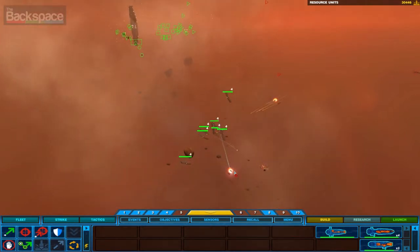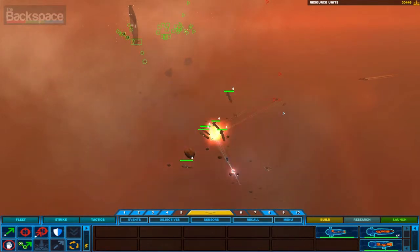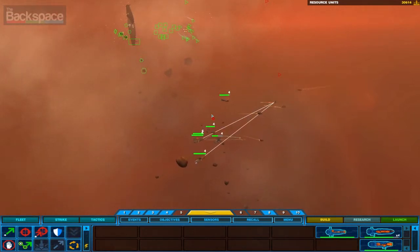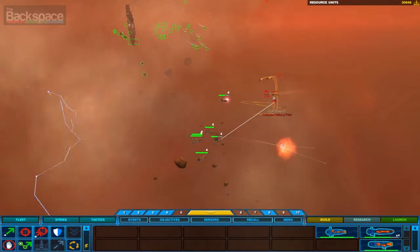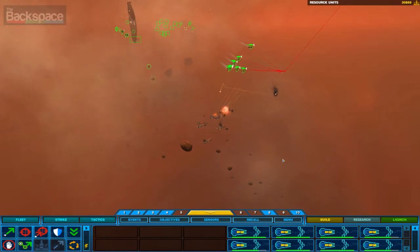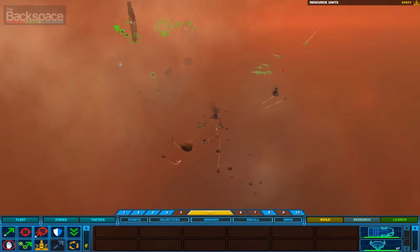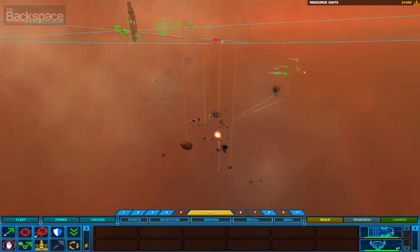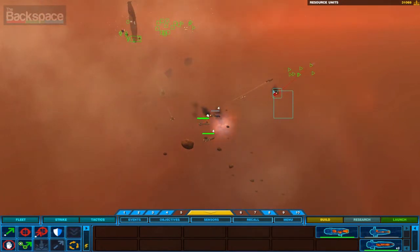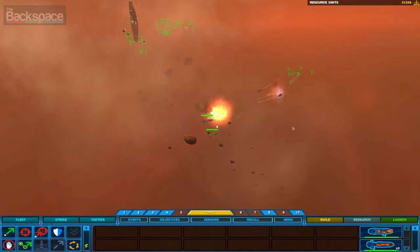Big battle here. All personnel, code red. We're taking hull breaches and losing frigates. I'm going to focus fire on the heavy missile frigates — they can do a lot of damage. Lock all weapons on target. Group one has defeated the enemy. We're drawing heavy fire and losing frigates fast.